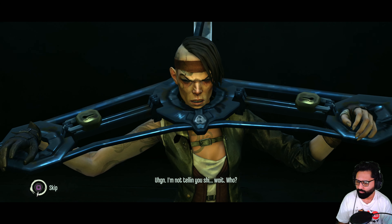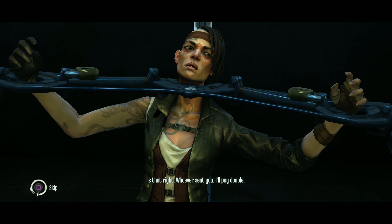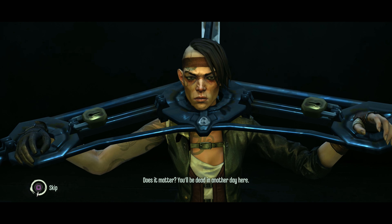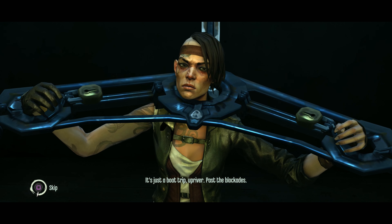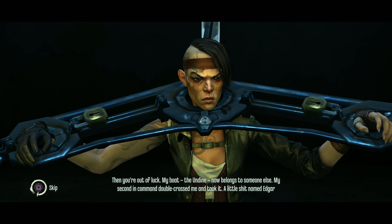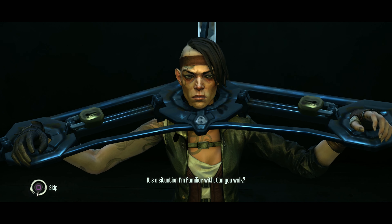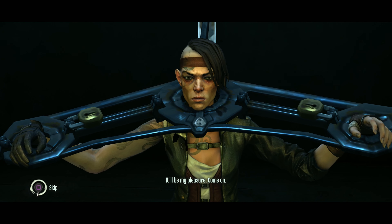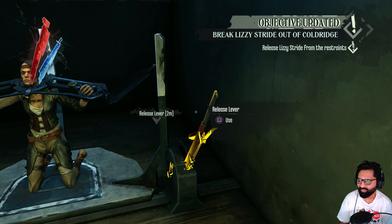'Wake up, Lizzy. I'm not telling you who sent me, but I'll pay double. I've come to break you out — you can owe me the favor.' 'What kind of favor?' 'Does it matter? You'll be dead in another day here.' 'What kind? It's just a boat trip upriver, past the blockades.' 'Then you're out of luck — my boat, the Undine, now belongs to someone else. My second in command double-crossed me and took it, a little shit named Edgar Wakefield.' 'Can you walk?' 'Get me out of this damn thing and I'll fly.'